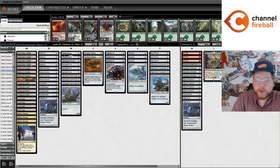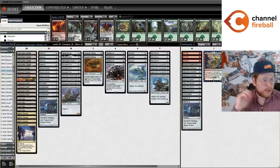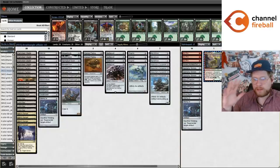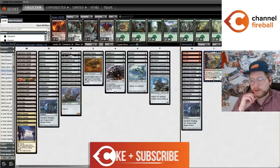Hi there, my name is Everett Mohan. You might know me as Aspiring Spike on the internet. I'm back here today to record another Modern video for Channel Fireball. Kamigawa Neon Dynasty is here and there's tons of exciting new cards to be playing with. And like we saw in the last video with the Parheelion combo deck, a lot of these new Neon Dynasty cards have us taking a look at some older cards that have never really had a chance to shine in Modern.